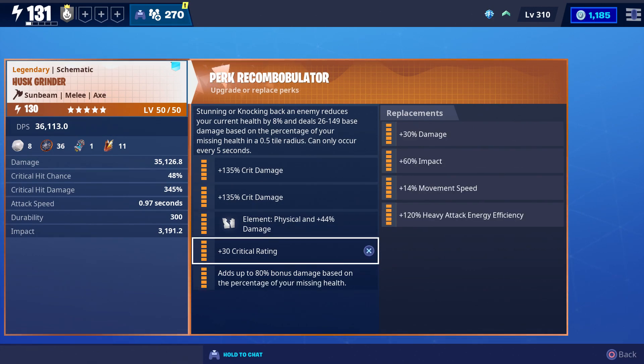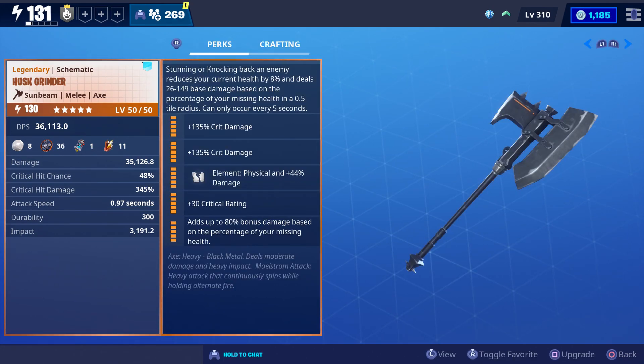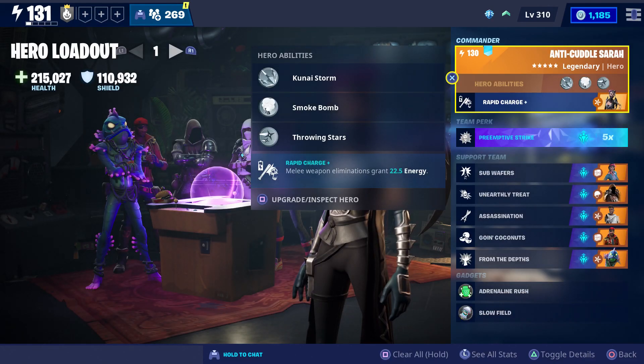Just like with other black metal weapons, the only elements you'll be able to choose are physical and fire. Also, whenever you start to knock back an enemy, it's going to reduce your current health and deal damage in a half-tile radius. At the very bottom it says: axe, heavy black metal, deals moderate damage and heavy impact.